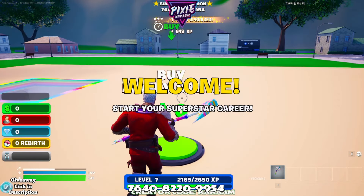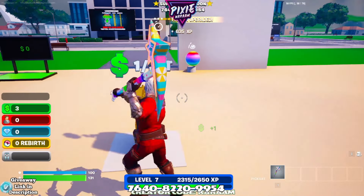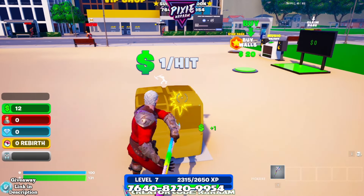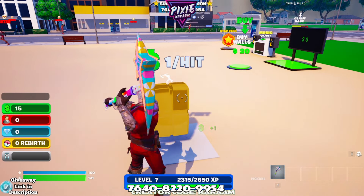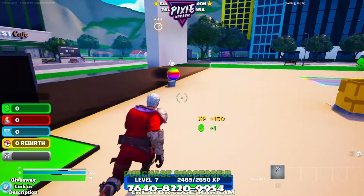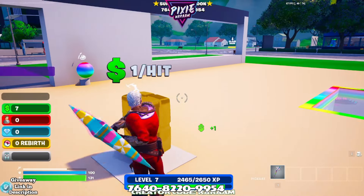Once you're in there, you want to grab this money box and start hitting that to get to 20. Once you've gotten 20, go buy the walls, go back to the box, hit it a couple more times to get to the $25 dropper.